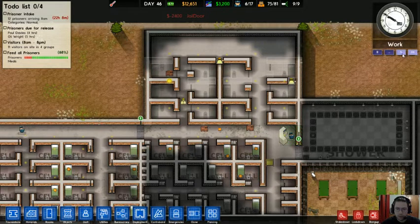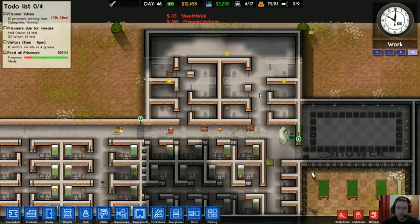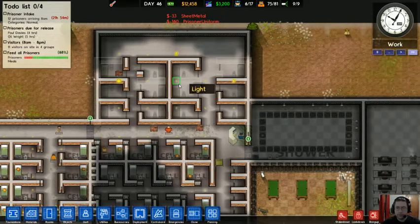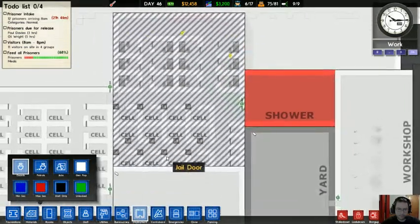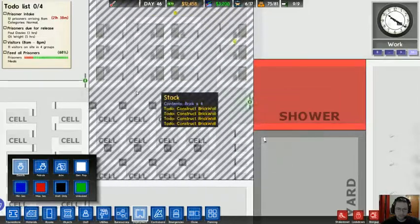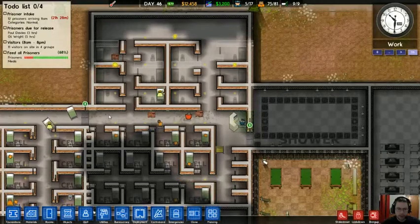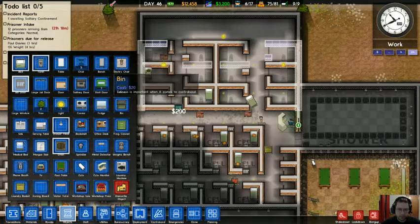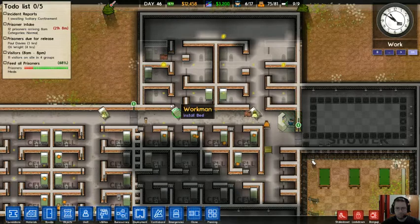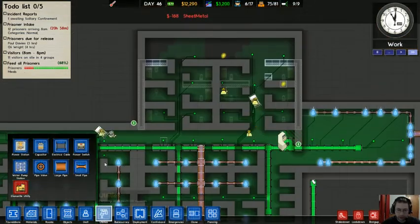In a few more minutes we shall have an entire 12-prisoner prison block, and I'll actually be able to take in these 12 prisoners that are coming. The problem is this has now become one separate thing. I completely forgot about the utilities.